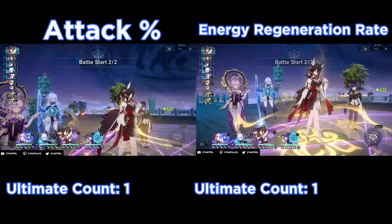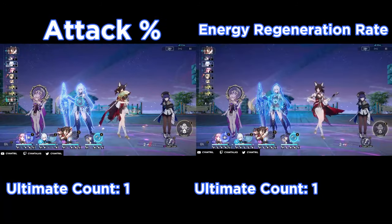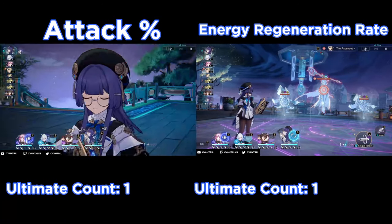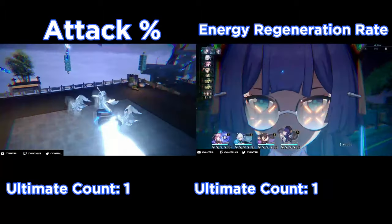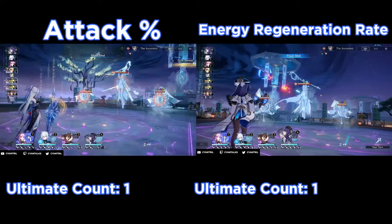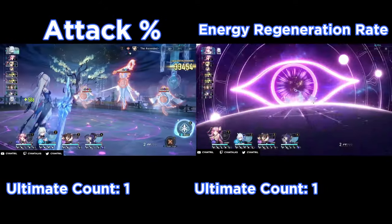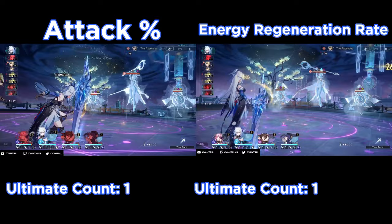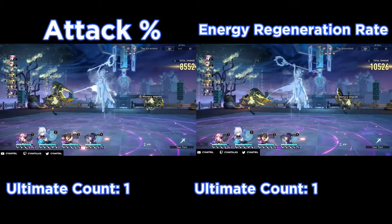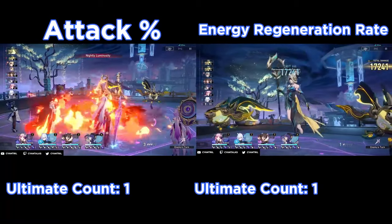Starting with phase two, we end up using Ting Yun on Jing Liu. Keep in mind that Ting Yun here is E1, so we're missing out on the E2 energy on enemy defeated and E6 which gives 10 energy on her ultimate. One thing about Ting Yun and Jing Liu — I highly recommend running them both together. Running Jing Liu without Ting Yun, I found it to be very clunky when testing her, so if you want the full experience, you really want to pair these two together more than anyone else.